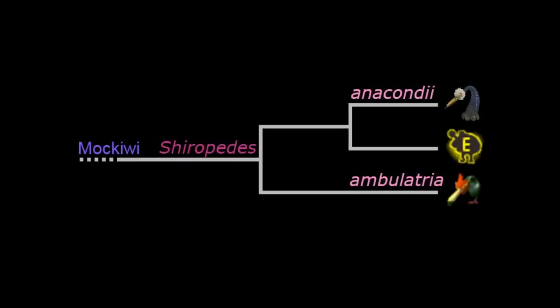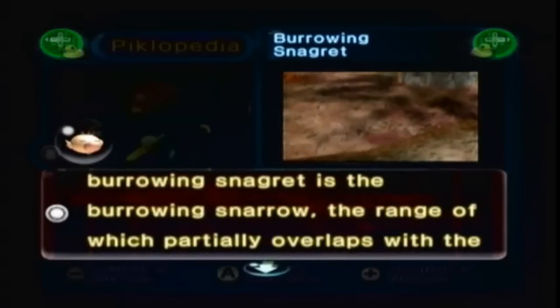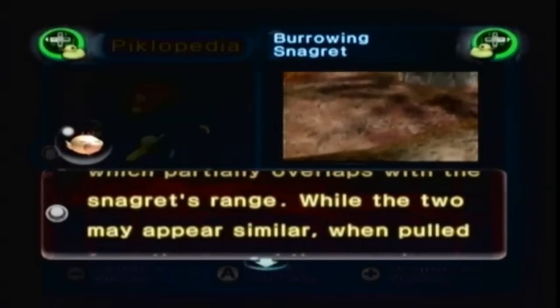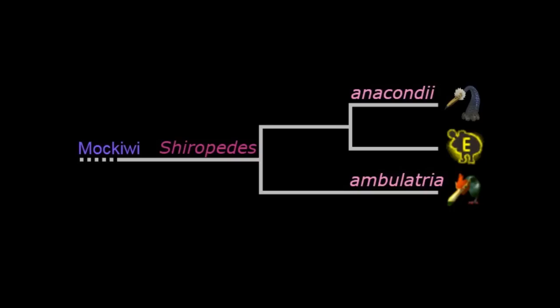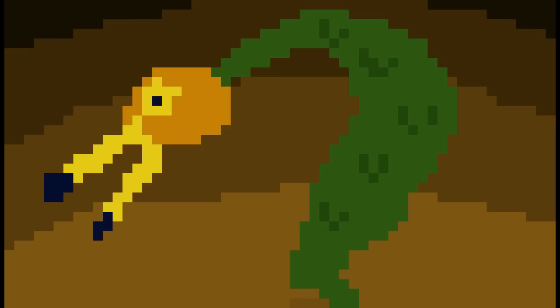The next vertebrate family I will cover are Snavians. Although only two members are seen in-game, the family is unique in that it has a third member only mentioned by Olimar — the burrowing Snara. He suggests it's very closely related to the burrowing Snaggrit, differing only in coloration. This is why I think there should be a split between the strictly burrowing specimens and the pilated Snaggrit, as it possesses very different behavioral traits than the other two.